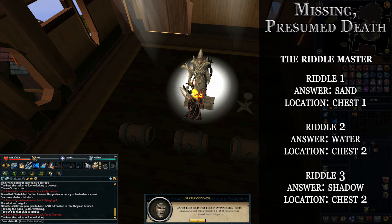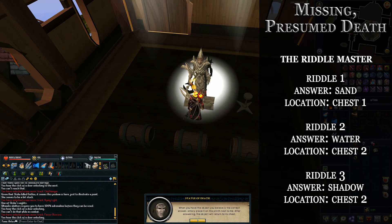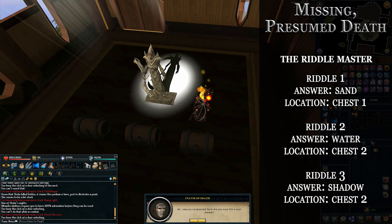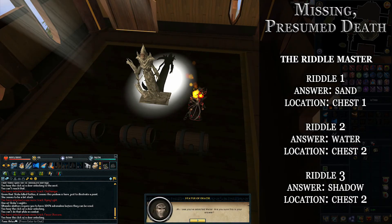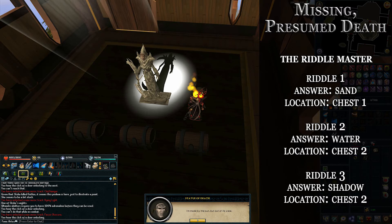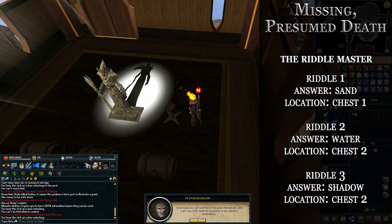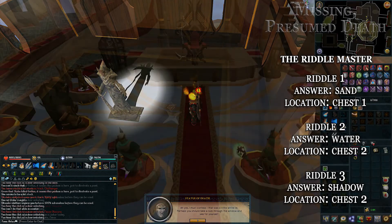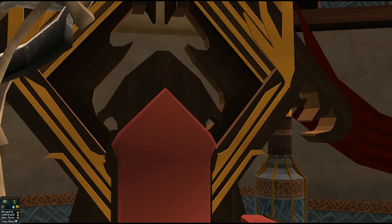It's basically a happy face. Examine the window again and you'll unlock the next room, which is the riddle master. Riddle one: the answer is 'sand' and it's in chest number one. Riddle two: the answer is 'water' and it's in chest number two. Riddle three: the answer is 'shadow' and it's also in chest number two. I recommend picking up the water and shadow items before starting the third riddle so you can immediately use the shadow one on it. You'll eventually get an invitation to access the area where the boss is.